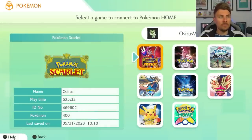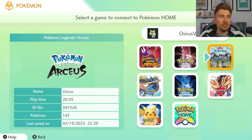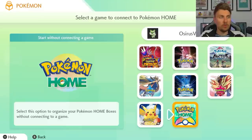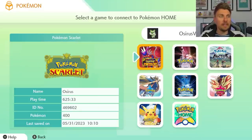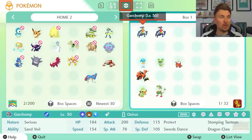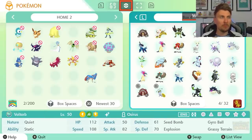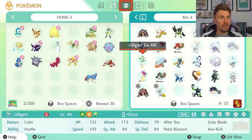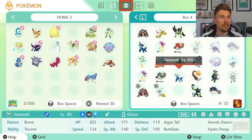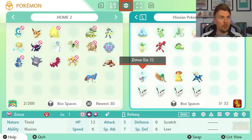From the main screen, when you click on Pokemon, you can come into the respective games — you've got everything here from BDSP, Let's Go Pikachu, Let's Go Eevee, Sword and Shield, Legends Arceus, as well as Pokemon Home itself. Then you've got Pokemon Scarlet and Pokemon Violet appearing in this page going forward. My boxes look a little sparse on the Home end because I've already moved a lot of Pokemon over to my Scarlet copy.